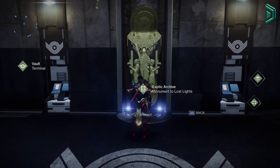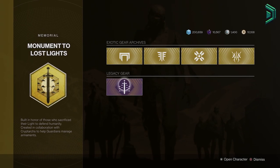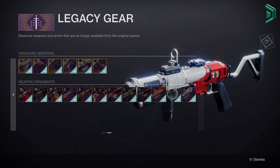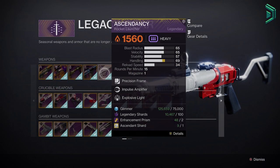This is good for people like myself who are collectors that try to get everything but don't want to force yourself to play an activity that you hate, like Gambit. All you gotta do is head over to the Exotic Archive at the Tower, and on the Legacy Gear second page